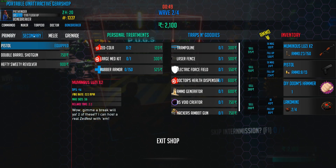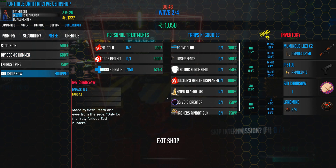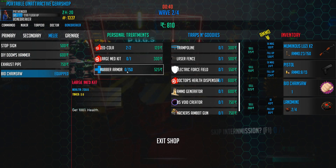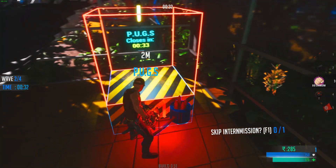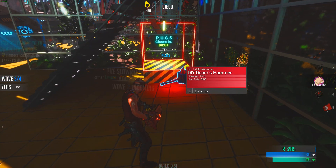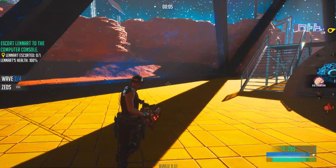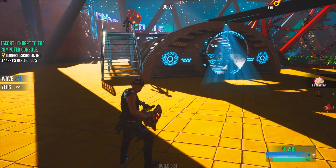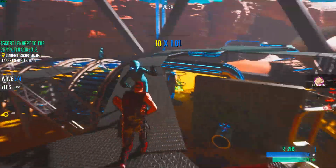Pugs, what you got my man? So this is pretty much just like the trader pod. Yep, a chainsaw! I just bought myself a chainsaw. Let's get some Zed Cola and some armor — that should be pretty much GG. I can't buy anything else. Oh, I got an actual chainsaw. Now I have to escort the dude to a computer or something like that.